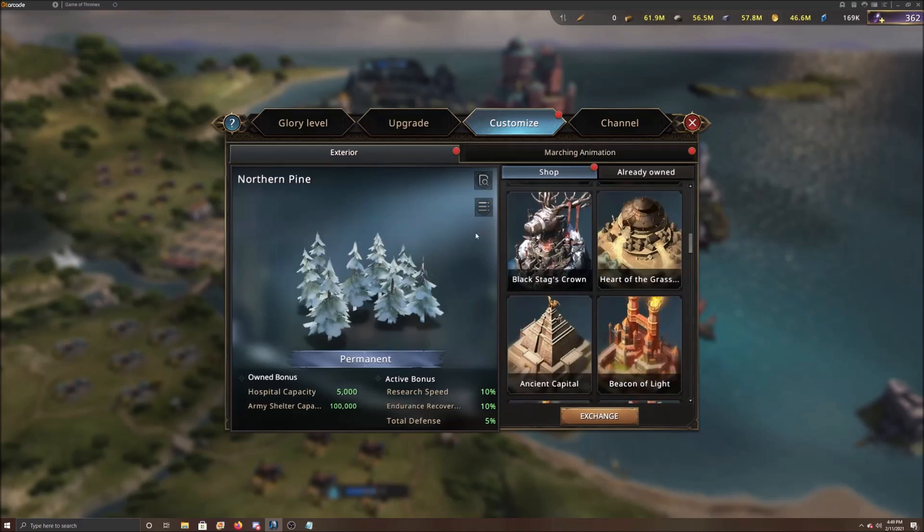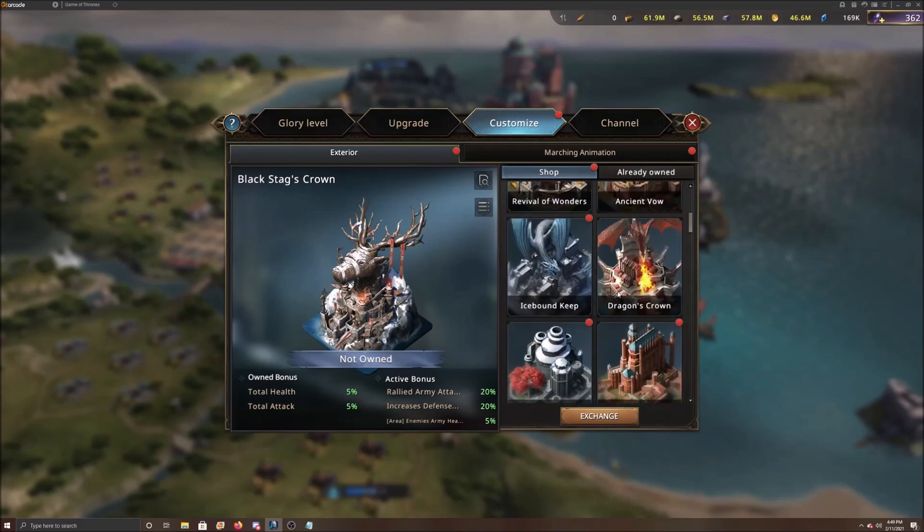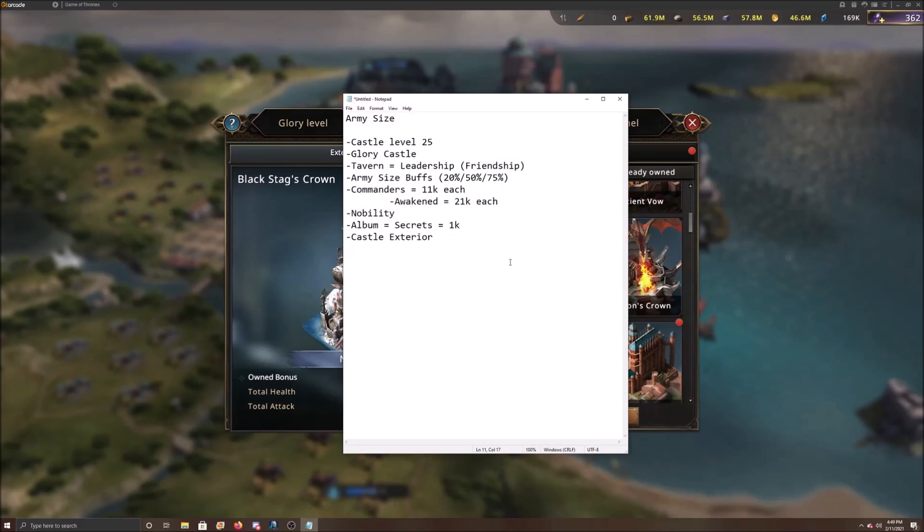That covers all the ways to increase your army size. I've broken it down in a notepad to give you a quick reference. There aren't a huge number of places to get army size increases, but if you focus on them - the army buffs for that 75% warrior summon, your friendship commanders, and your actual commanders - those are some of the really key ones. All right, until next time, Mac is out.